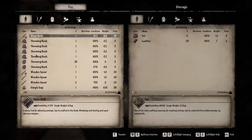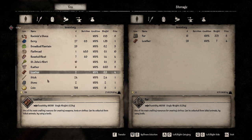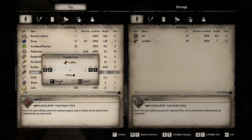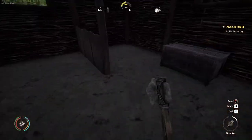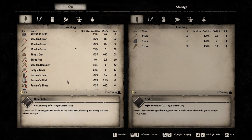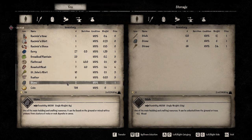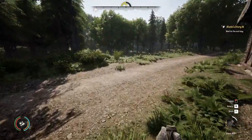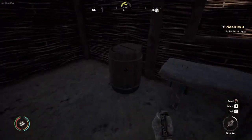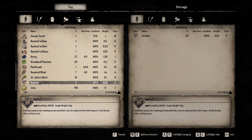Coming over here — fur and leather — let's transfer them. For those villager quests where they need fur or leather, we can either come back and get it or go hunting. Going hunting is fine because it builds up experience and skill points. Basic resources go in here: sticks, stones, straw. Let's transfer them all. Stones and feathers we'll put in the other storage.